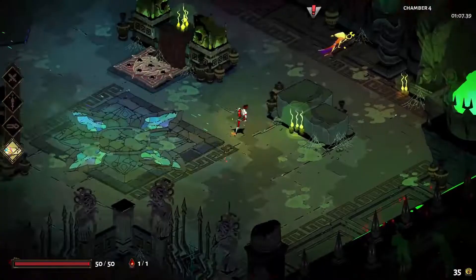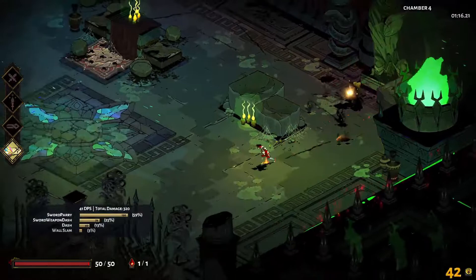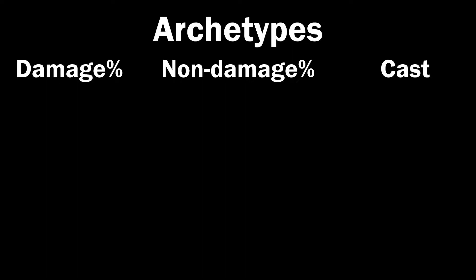Another huge difference between weapons is the type of builds that work well on them. For example, Zeus' attack is fantastic on rail, but useless on bow. Builds are very relevant in Hades because you can force gods to appear by equipping their keepsakes. I'll be describing broad archetypes rather than specific builds — that topic is far too deep to entirely cover here. At a macro level, there are three archetypes: damage%, non-damage%, and cast. Damage% and non-damage% archetypes both use attack or special as their primary damage. Cast uses cast, though those builds aren't really worthwhile until you get later in the game.